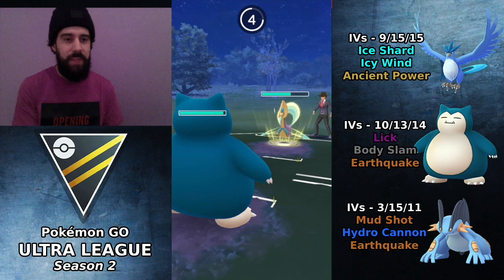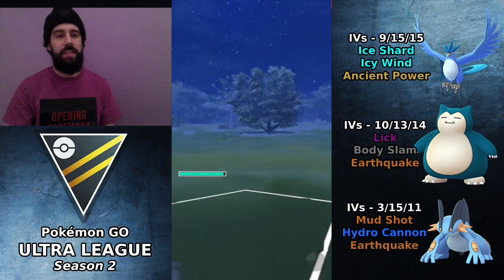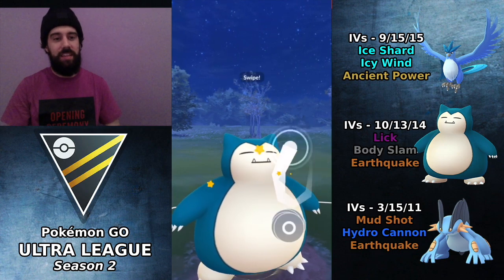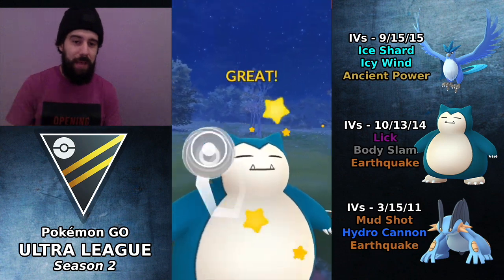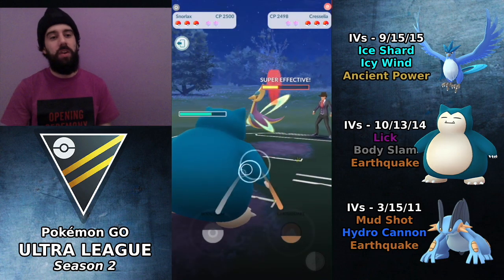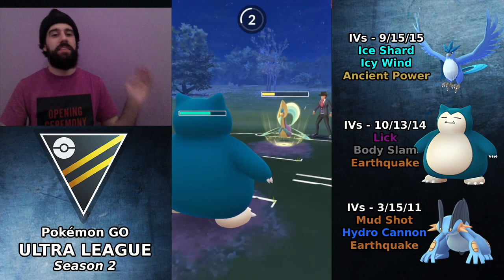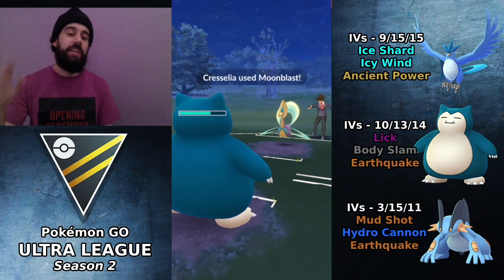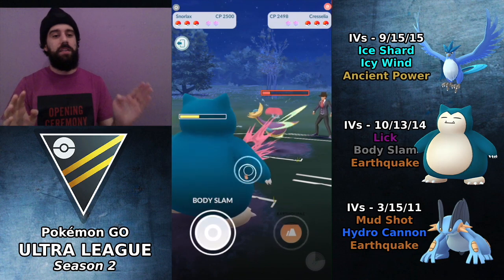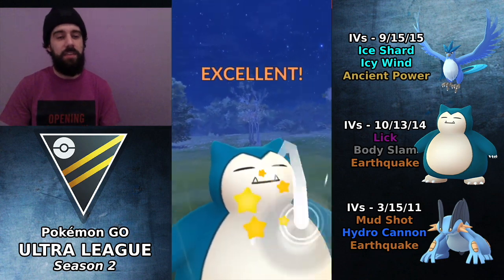We debuff the Cresselia and I bring in the big boy again. This whole video has been about big boy Snorlax, to be honest — this guy's been putting in work. Look at him tank the Moon Blast like it was nothing. We're just going to spam these Body Slams. The Lick damage is really adding up on Cresselia — she's already in the yellow. Big boy Snorlax is going to town. I'm not going to burn any shields; I'm going to let this Cresselia throw whatever it wants because Snorlax don't care.